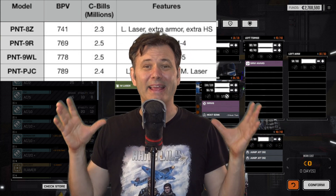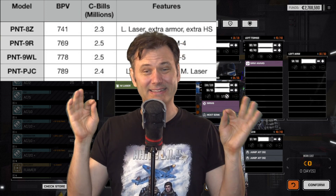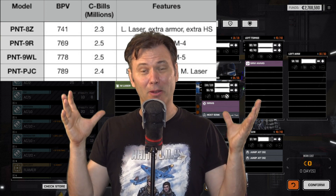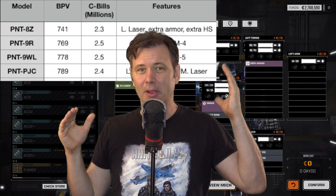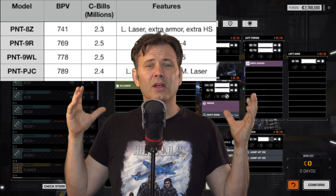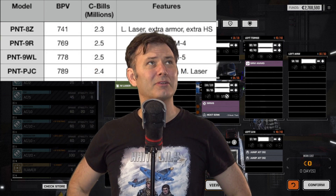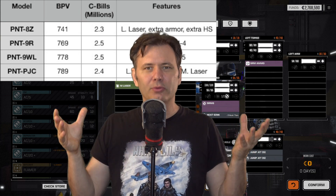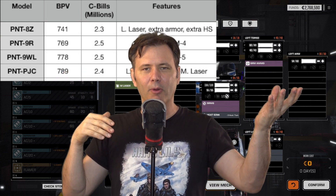The battle value of this mech is the highest of all the Panthers at 789, but the cost in C-bills is $2.4 million. So you're saving money for a more efficient battle mech in terms of battle points. It's the most efficient Panther in terms of how much you're paying in C-bills to get battle point value — because PPCs are so expensive compared to the weapons we're replacing them with.